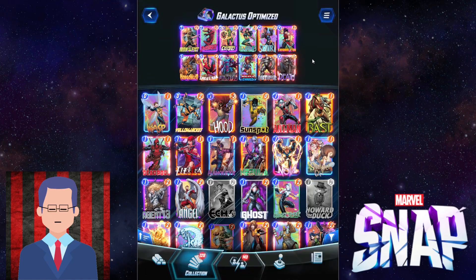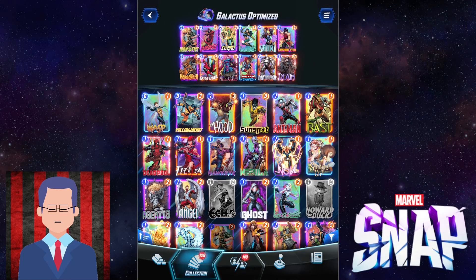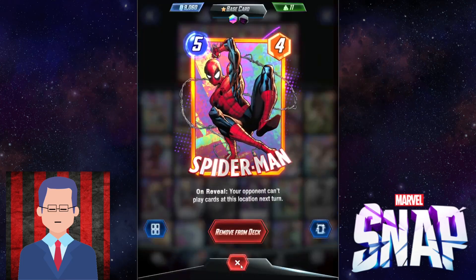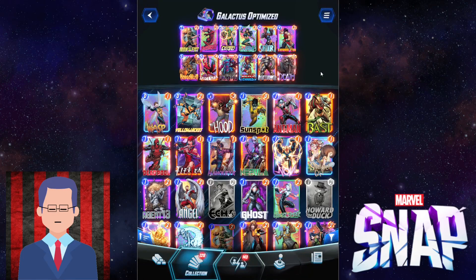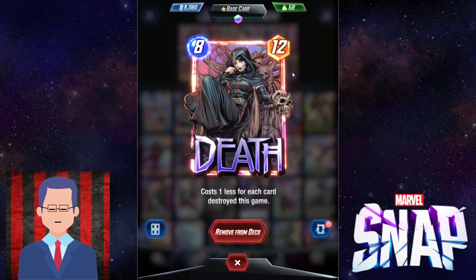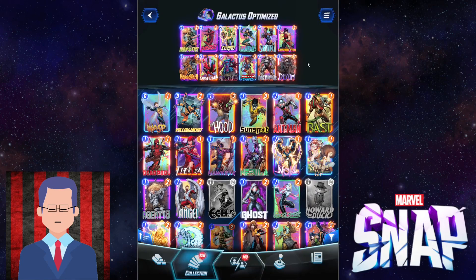Usually the combo you use most often is going to be Wave, Galactus, into Spider-Man. Then they cannot play anything on turn 6 and you can make your play accordingly to win the game. If they play something big, you go for your Shang-Chi. If they don't do anything good, then you can slap down Death and that's going to be enough power to win the game.